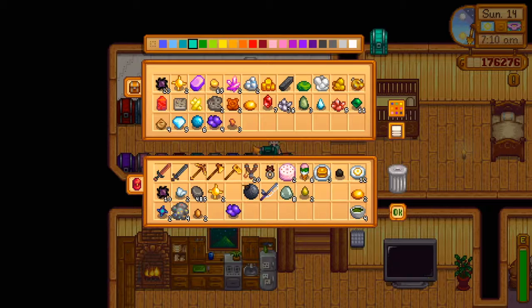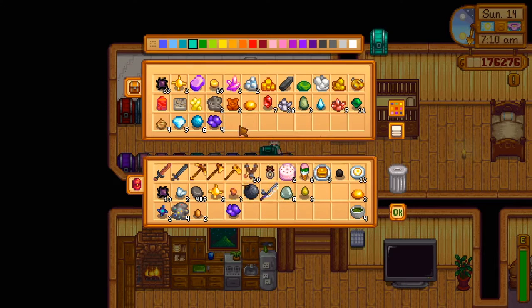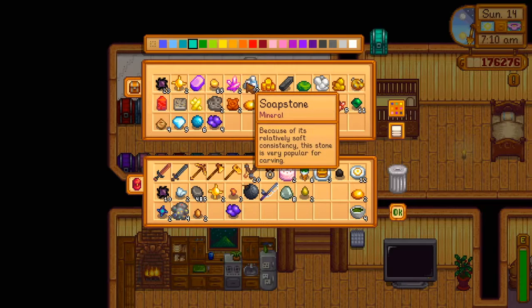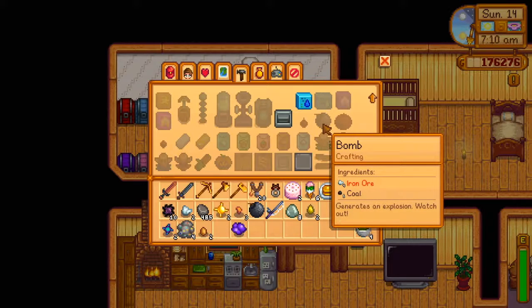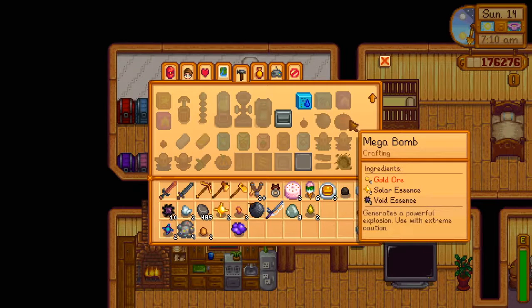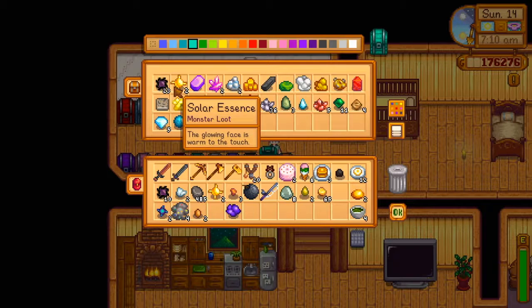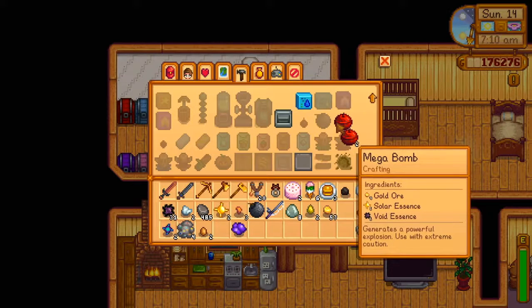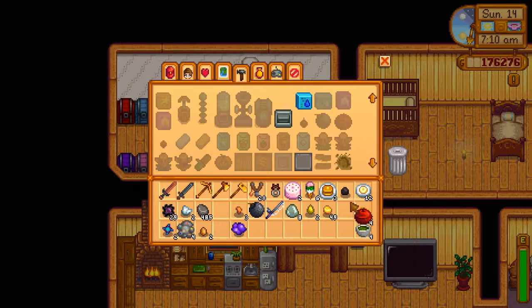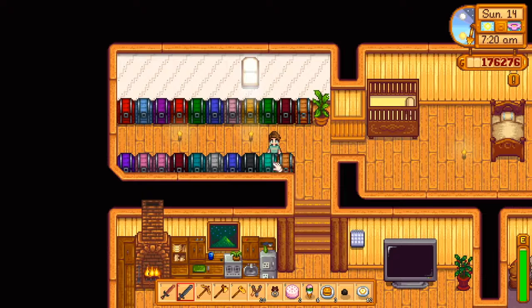The problem is we don't have iron ore. We only have three coal. We need something else before we can do that. I don't think there's a way to make copper ore. Gold ore, solar essence, and void essence — I think we can do that. I thought we had more solar essence than that. Let's just take those and go ahead and make some of these. I'd really like to get more copper so we can make cherry bombs easier.